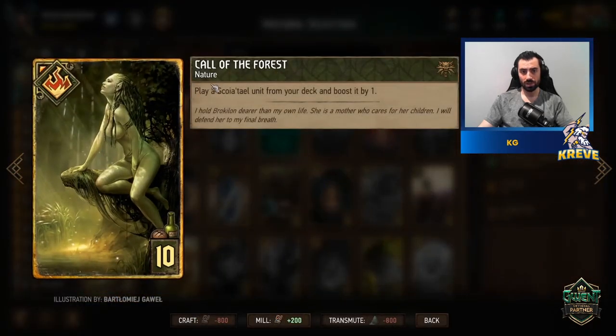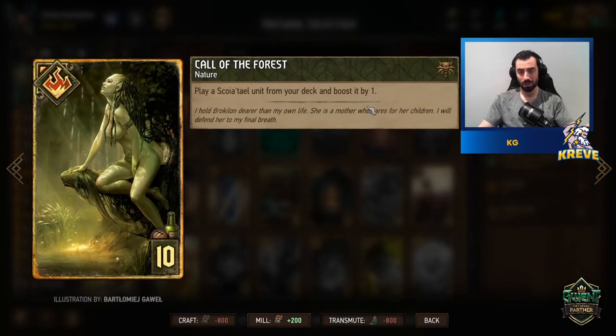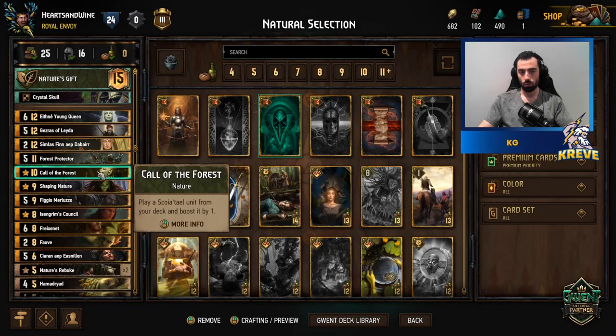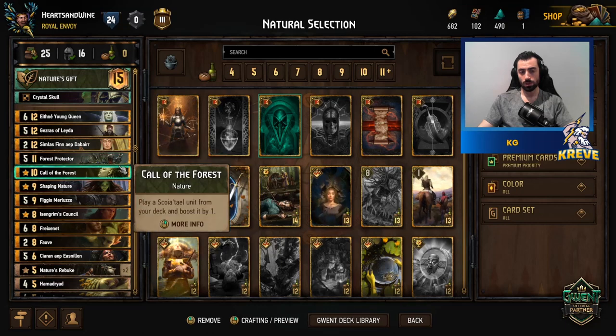Call of the Forest is a nature card that triggers Symbiosis. It lets us pull a special unit from our deck and boost it by one. It's probably best to save this card for Gezras, because without neutral cards or echo cards like Necromancy, this is pretty much the one sure way to get Gezras out of your deck if you don't have him in hand. Save Call of the Forest for later in the match.